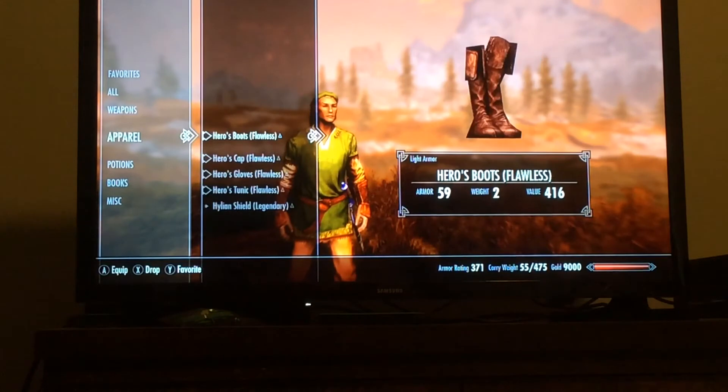You can find Link's armor once you install the mod. You can find it in Midden Dark, in the icy cave portion of the Midden Dark, in a chest — I think called the Forgotten Heroes Chest. The mod also adds two other suits: a blue version and a red version. But in the Midden Dark, the green version is where you find it.